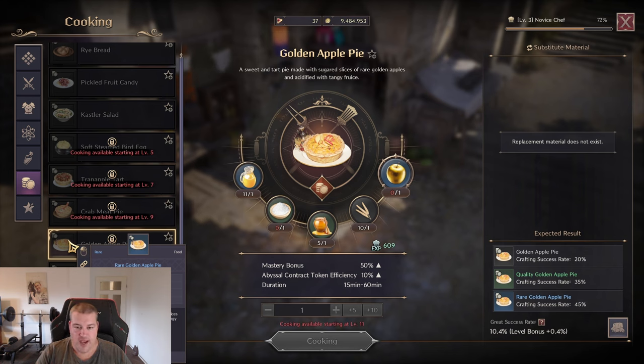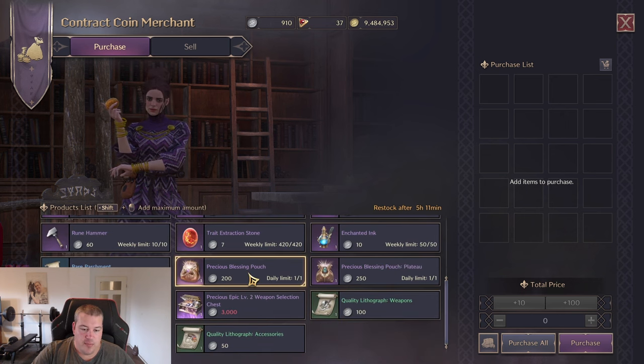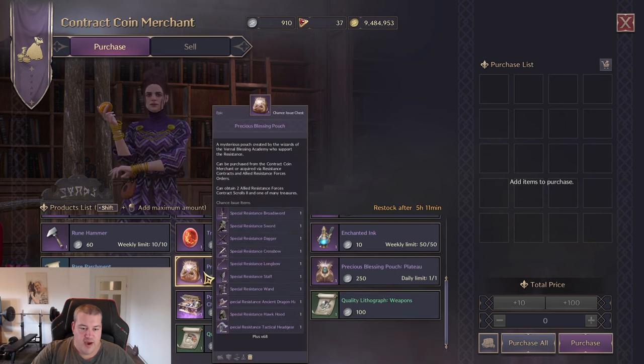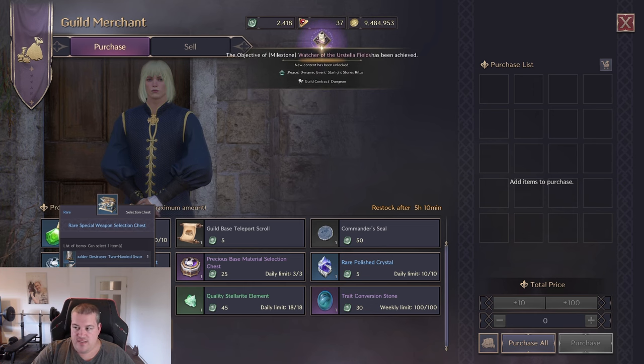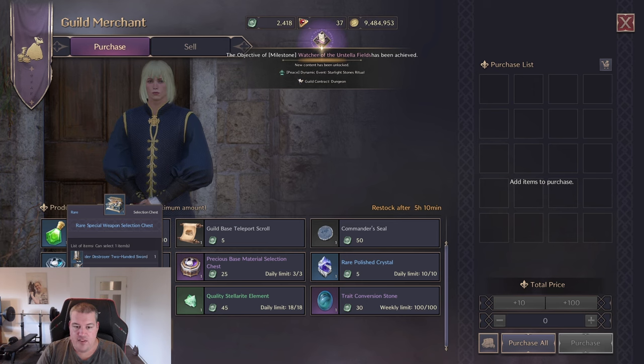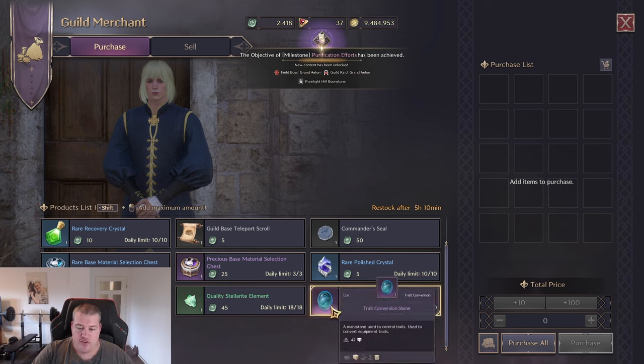At the contract coin merchant, always buy the Blessing Pouch — it gives you a chance at items and also lets you drop more contracts to keep farming. Another good way to get traits is the Rare Special Weapon Selection Chest at the Guild Merchant, where you can get those cheap blue items with traits. Make sure you also buy enough trade conversion stones from there every week.